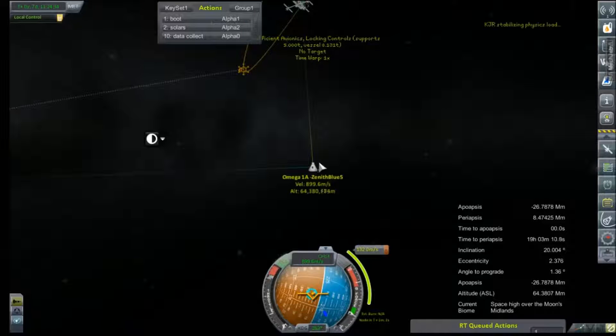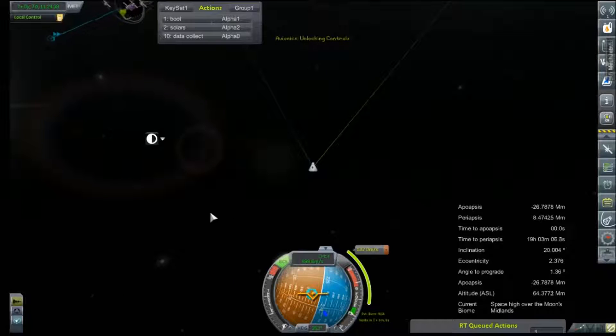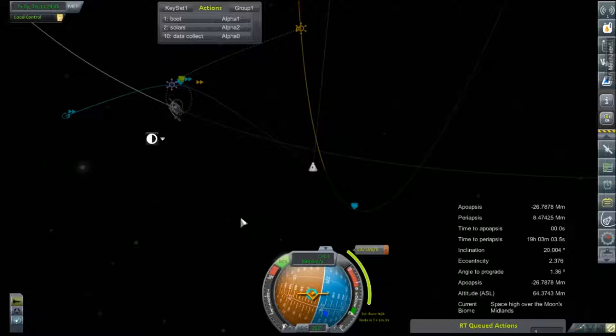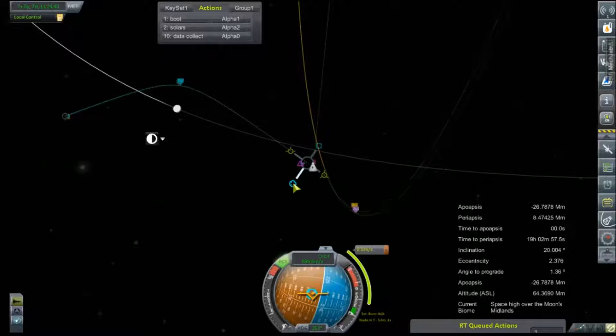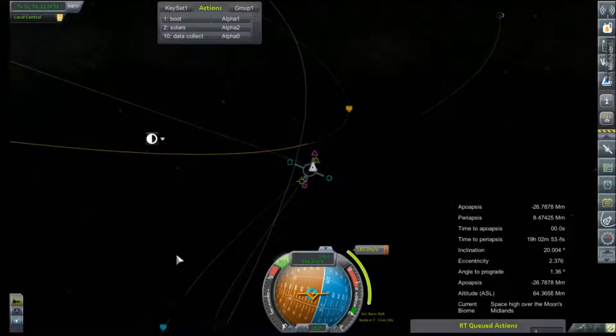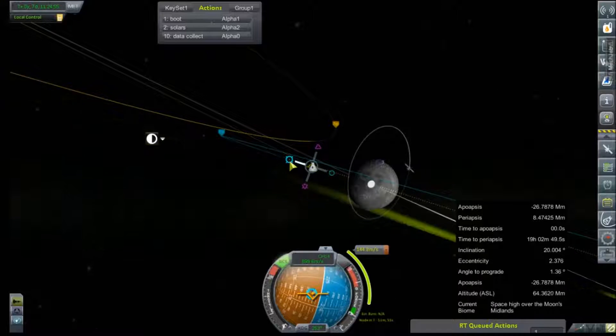Now we are within the moon's SOI, and now our node is pointing in a completely different direction. What the heck is happening here? Let's just replot this whole thing. You do not want to be on a collision course there. I did come in on the wrong side of the moon — that was my mistake.